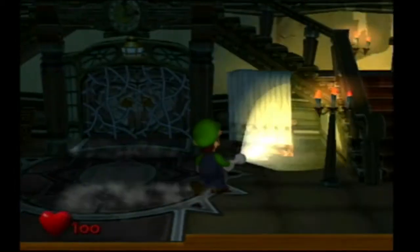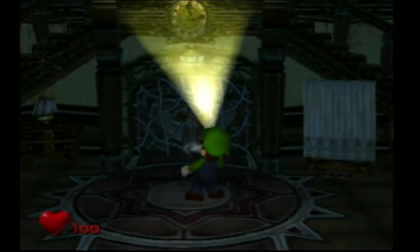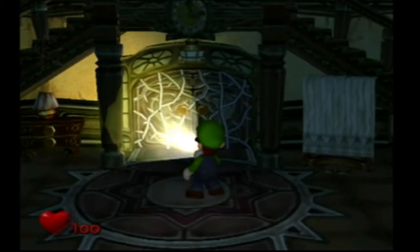Looking around here, the C stick actually moves Luigi around. You can aim your flashlight if you want. Let's get into the real thing about this game.